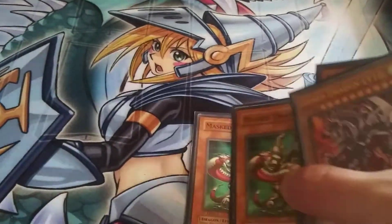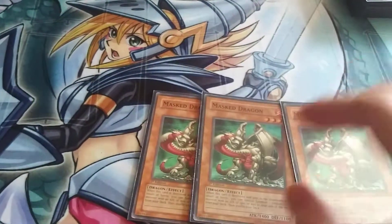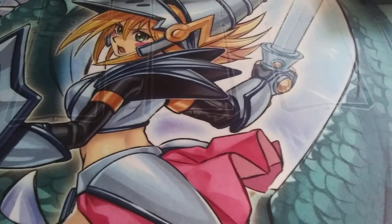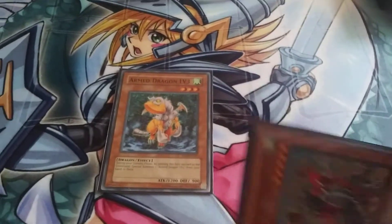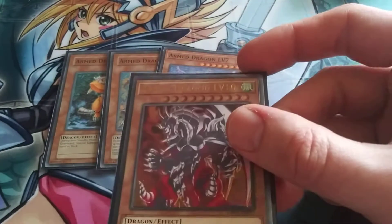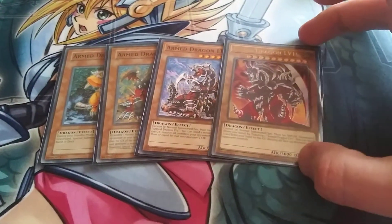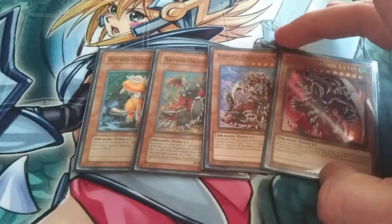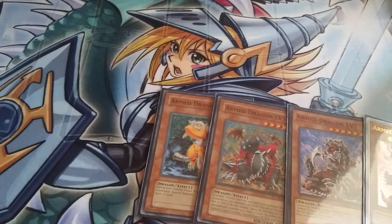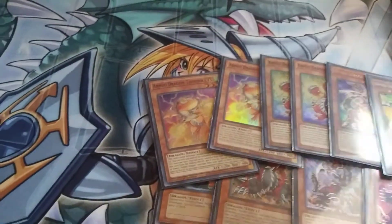I've also got three Mass Dragons in order to summon the Arm Dragon Level 3s with. And I've also got the original copies of Arm Dragon Level 3, Level 5, and Level 7. I pulled this out of an OTS pack last week — I didn't really want to show it off right away — but it's an Arm Dragon Level 10. So I have 3, 5, 7, 10 as the originals for backup, just in case my Thunder ones cannot go off at all, along with the White as well.